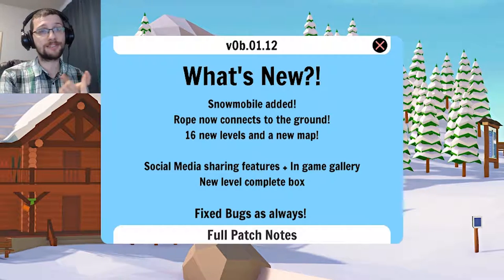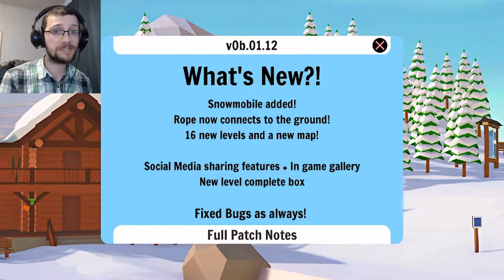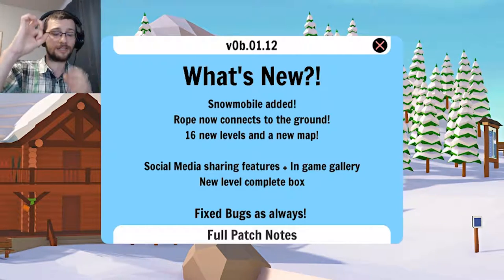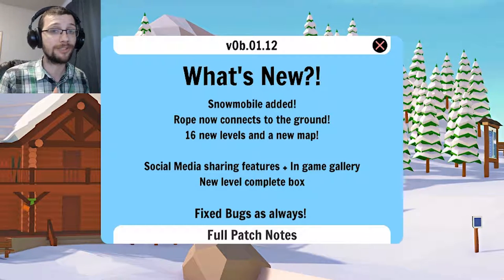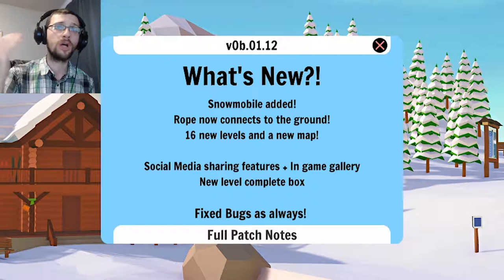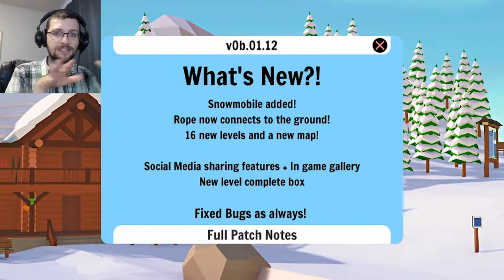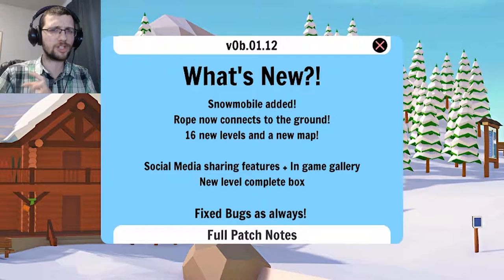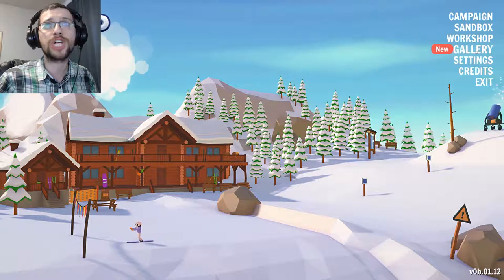So what's new? They've added snowmobiles and more levels for the snowmobiles, as well as other levels, because I believe there's a whole new mountain now. So that's really cool. Ropes can now also connect to the ground — before you had to connect to a node, now they can connect to the ground and they're also much longer from what I've heard. So hopefully we'll be able to do a lot more stuff with ropes. And they added a gallery — I believe that's where you can showcase your rides and stuff, and you can also share it with friends or something. That part I'm not quite too sure about, but I figured let's go check it out right away.